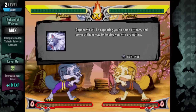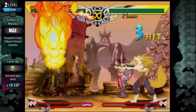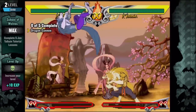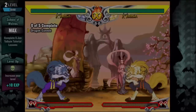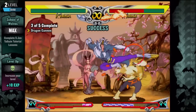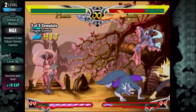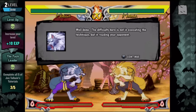Opponents will be expecting you to come at them, and some may try to stop you with projectiles. If you unleash a dragon cannon, you might be able to catch your enemy and burn them to a crisp — this is a good way to spend meter if you're at a good read on your enemy. Dragon cannon is half-circle forward and two kicks — neat, it's easy to do and it costs meter. Can I combo into it? That did a ton of damage — 50%! He's got somewhat of an anti-fireball option if he has meter.